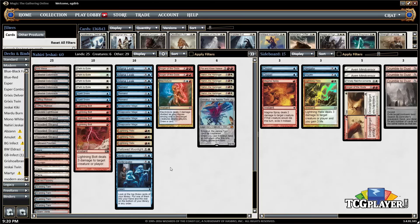Two copies of Anger of the Gods — decks like Elves, Collected Company, Zoo, and similar strategies have a lot of three-toughness creatures, some of which you really want to exile. Anger of the Gods is able to do that. We've also got one copy of Electrolyze, just a good card right now against any deck with creatures. And then we've got some four-mana plays.